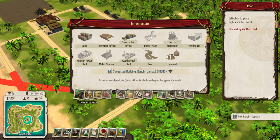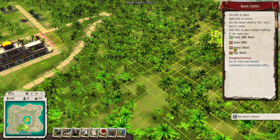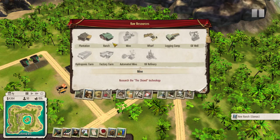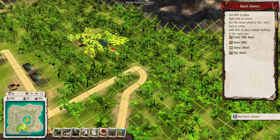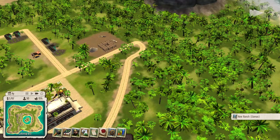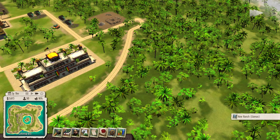Alright, let's go get our llama ranch built right here. Let me select the llama ranch — there we go. Putting it in a good spot right there, that looks perfect. Let's set the construction priority to high and put the game on fast speed so it will get built pretty fast. Alright, let's get to the workers.